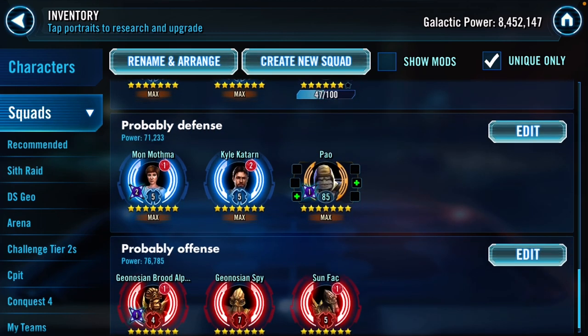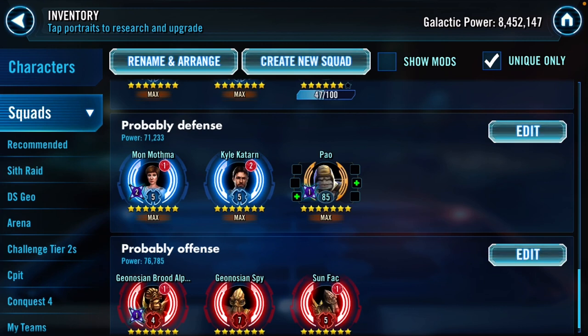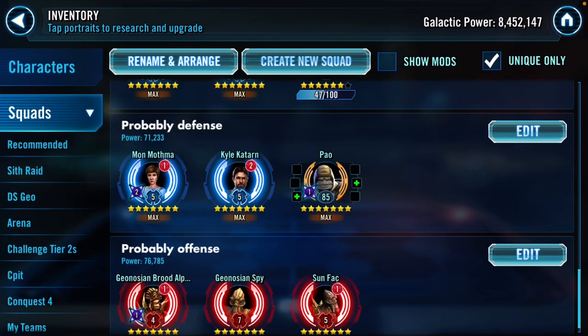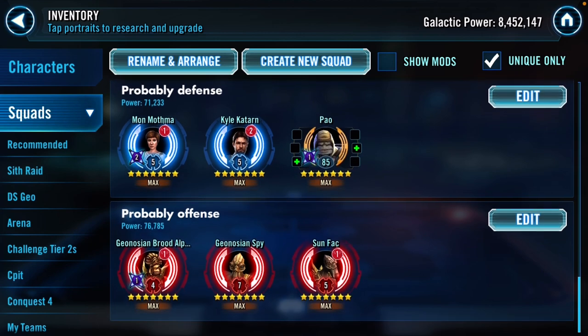Probably defense for Mon Mothma. Kyle Katarn is getting 10 percent turn meter for each other Rebel Fighter ally, but that's not great anymore because with only three characters there's only one other Rebel Fighter ally. Mon Mothma is a Rebel Fighter but Kyle Katarn doesn't count himself, so he's only getting 10 percent turn meter instead of 30 percent - he's been significantly dumbed down. For that reason this is probably a filler team - don't rely on it as a key defensive team. It can still do damage if he goes first.